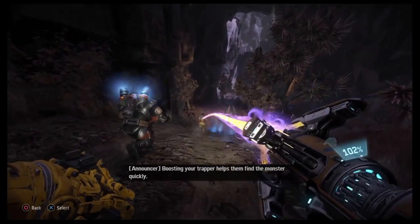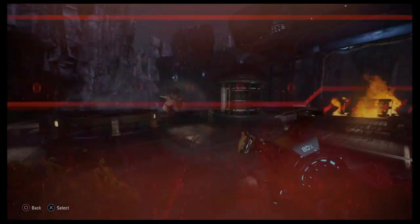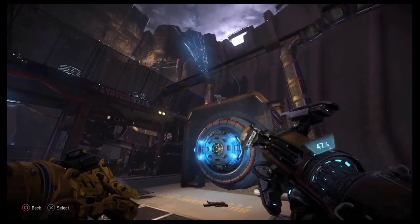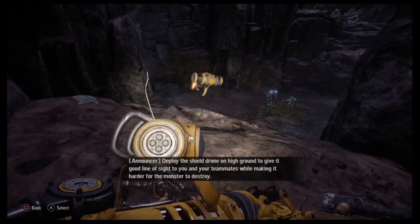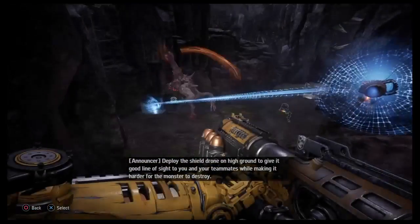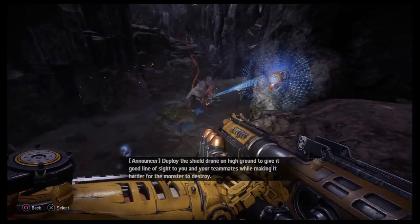Boosting your trapper helps them find the monster quickly. Boost teammates who are under attack to give them extra mobility. Deploy the shield drone on high ground to give it good line of sight to you and your teammates, while making it harder for the monster to destroy.